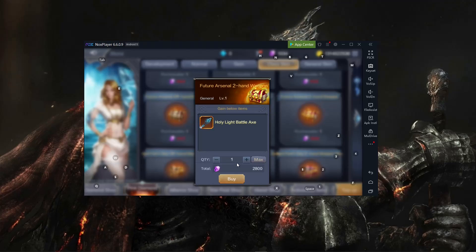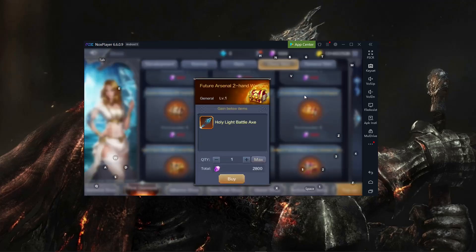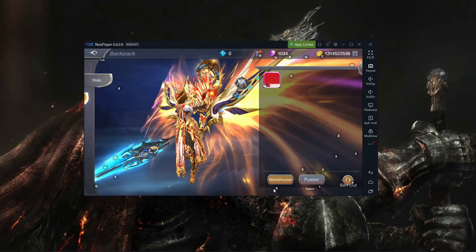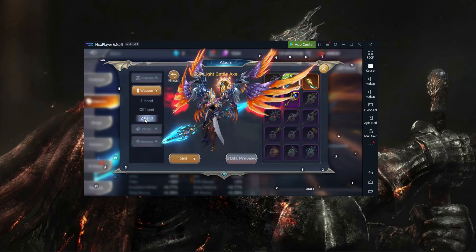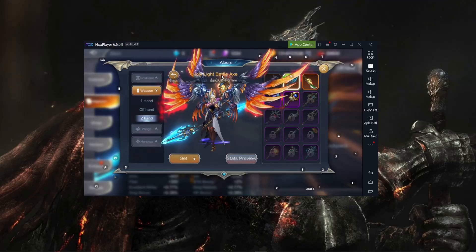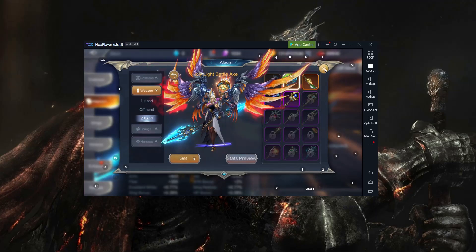So if you buy two it's around 5.6k pink diamonds — which is worth it. If you don't know which one to buy or which one has the 2% attack damage, just go to your backpack, then go to skin and weapon, go to the album, and check the skins and their stats. For me it's the Holy Light Battle Axe — just look for the one with the 2% attack bonus and that's the one to get.